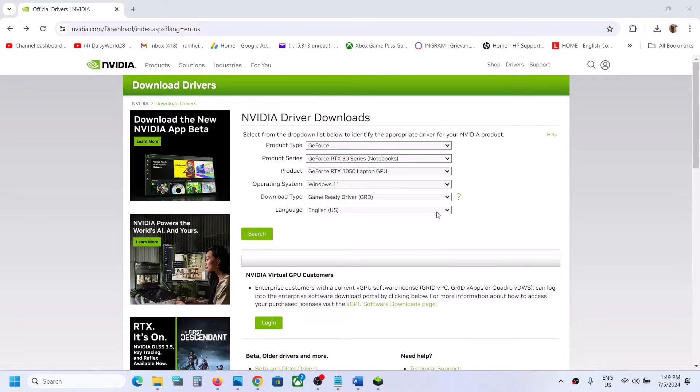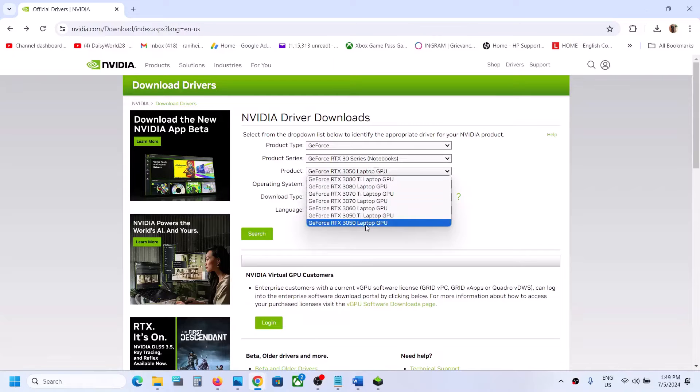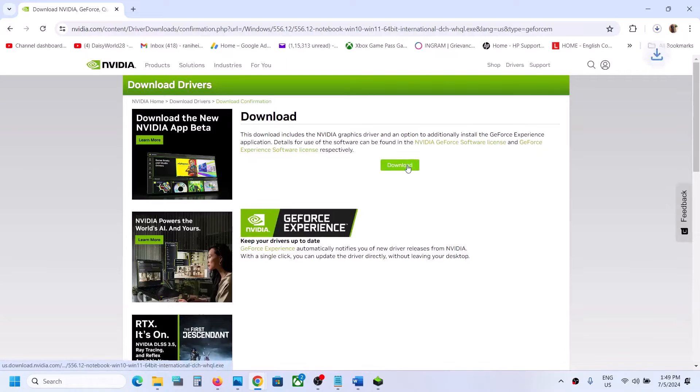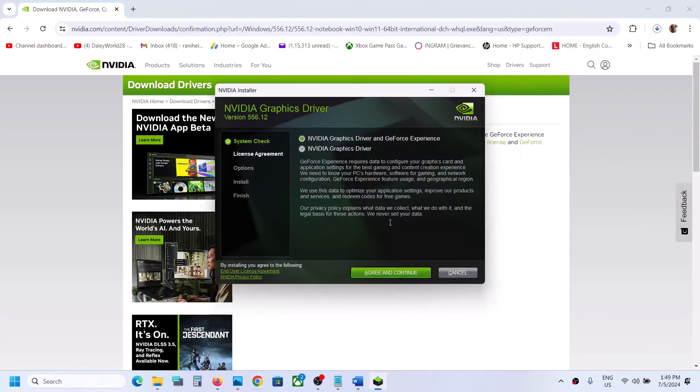On the Nvidia website, for product type select GeForce. Then select your series — make sure you select the correct series for your graphics card. Select your graphics card, then select your Windows version (Windows 10 or Windows 11), select Game Ready Driver, click Search, then click Download and confirm the download.